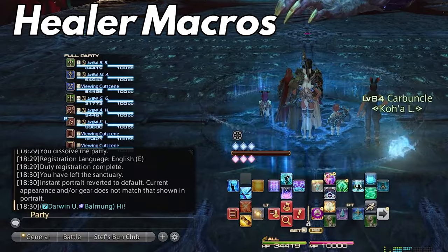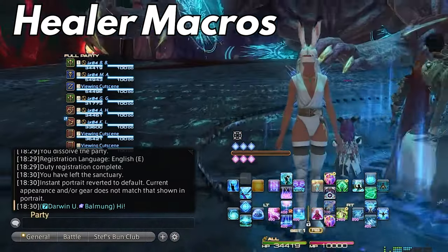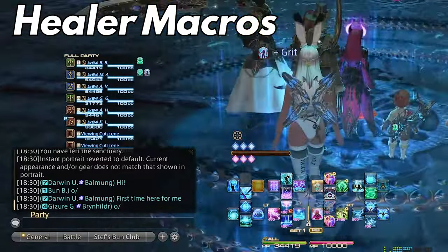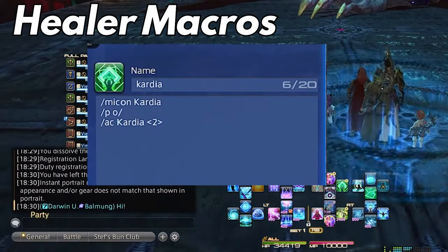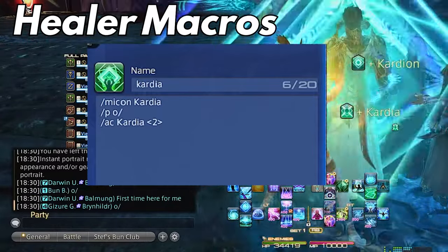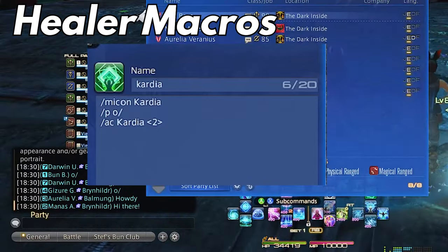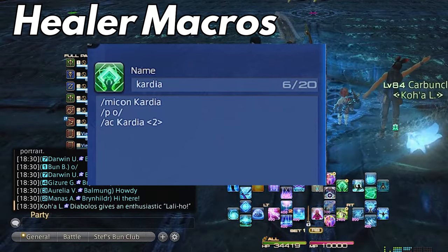Moving on to job-specific healer macros. My most used one, which was in my general quality of life macros video, is the Kardia Sage macro. For this one you want your party set up with the tank as number two on the party list. The macro reads as: /micon Kardia, /party [hello message], /ac Kardia <2>. I find this incredibly useful for dungeons, trials, and casual content since you have to reapply Kardia at the start of each activity.